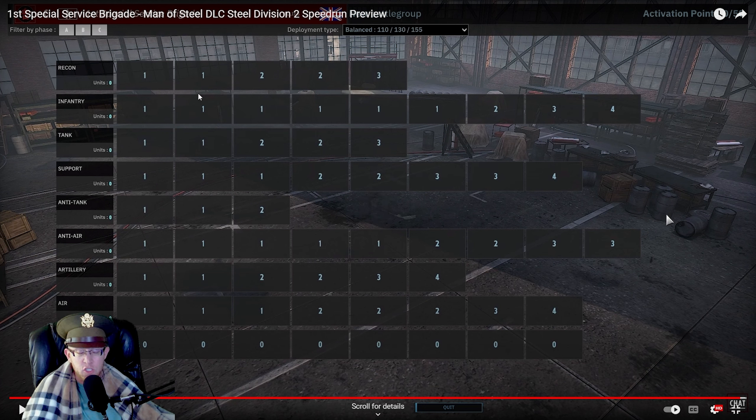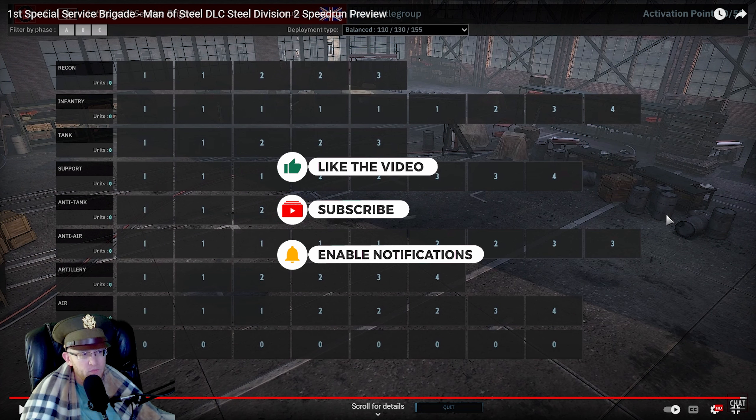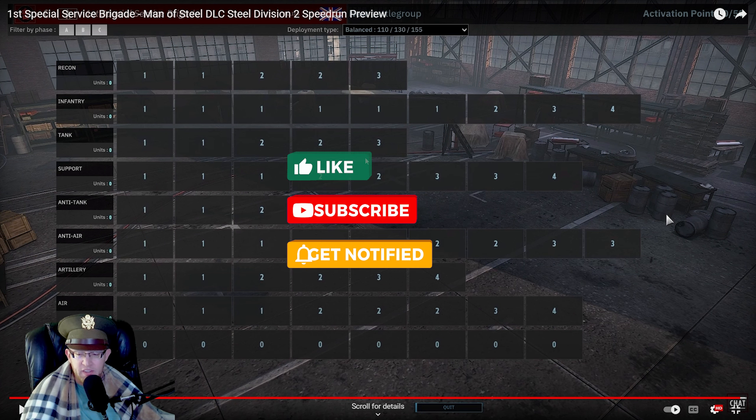This division should absolutely shred on like Cell or Orsha North - maybe the middle, Orsha East might be okay. But anything with open ground, this division is going to just be so painful. If you can make it to C phase it could get better with the 17-pounders and the Wolverines, maybe, but if not - hiya. But anyway, if you guys enjoyed that, make sure to hit that like button, subscribe, and consider supporting over on Patreon. Thanks a bunch and have a fantastic day.